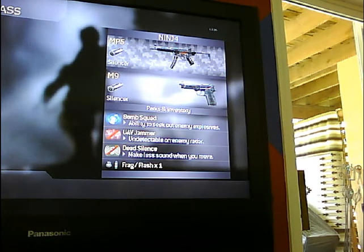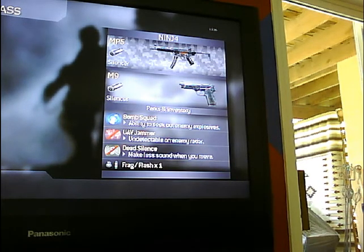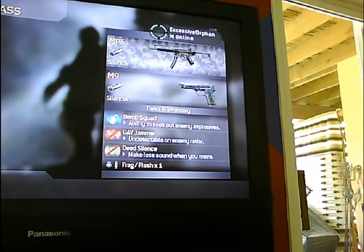UAV Jammer is a must for a ninja class — there's really nothing else you can put on. Same with dead silence. With this setup, you're basically undetectable unless somebody sees you, and you have to have the silencers on.